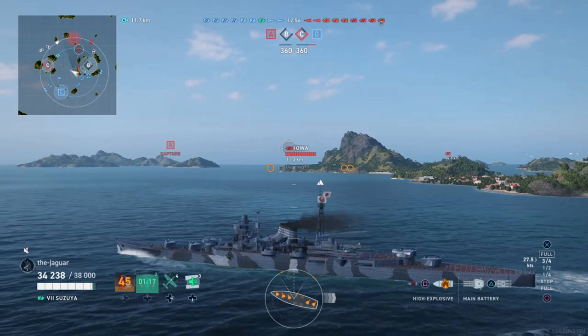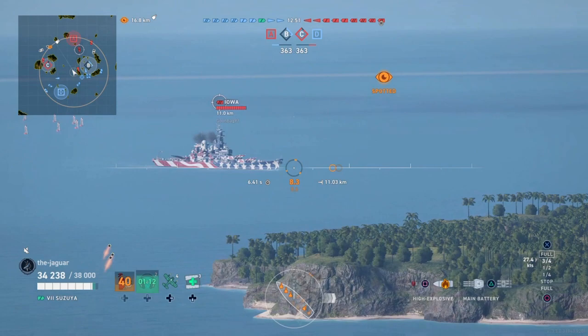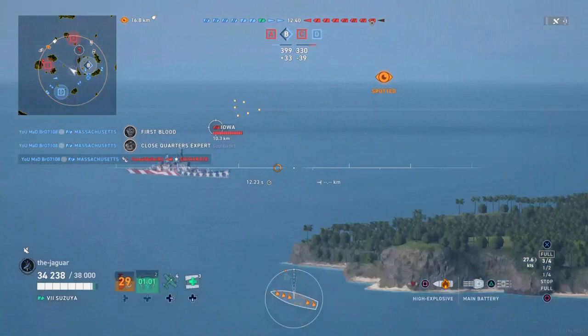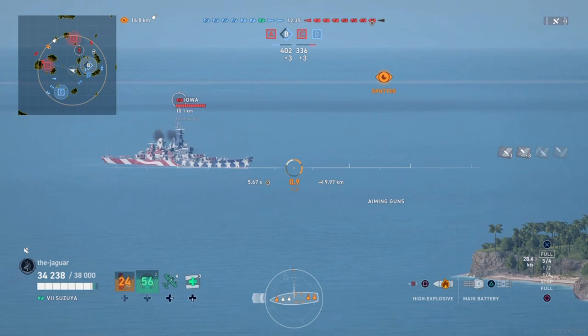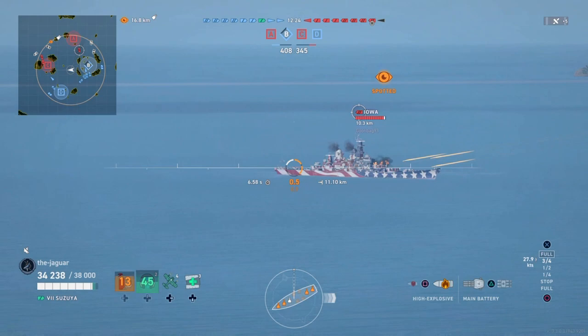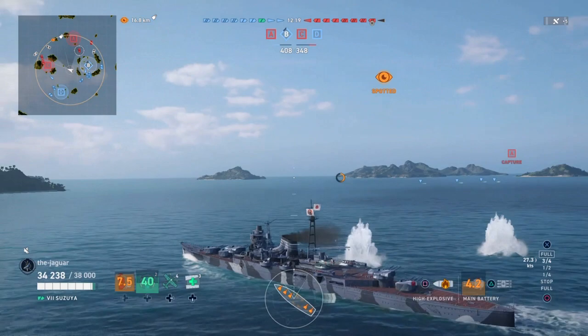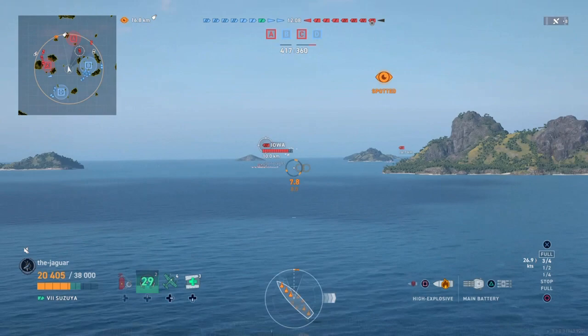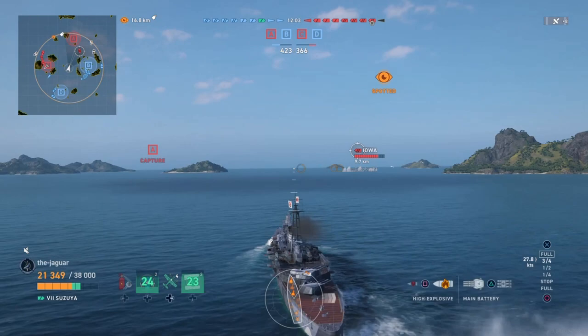So far I've been fairly successful at maneuvering around these initial salvos. I got one hit on the Iowa but it was a shatter. There were four hits but no damage — all for naught. I think the Iowa's moving backwards. There's some incoming fire from the other direction too, so I'm like a sandwich between two sets of ships and I'm trying to maneuver with the steering gears to avoid incoming fire.